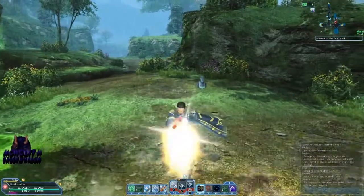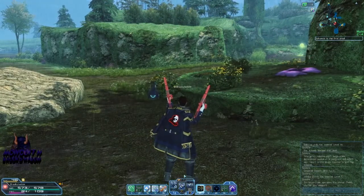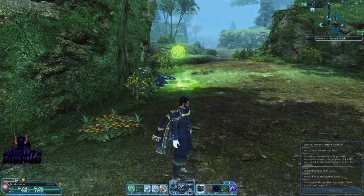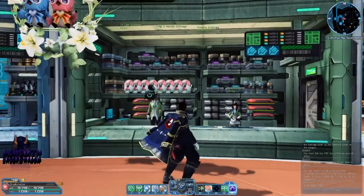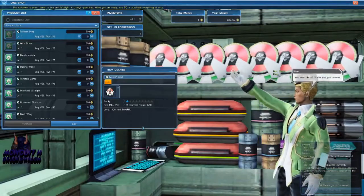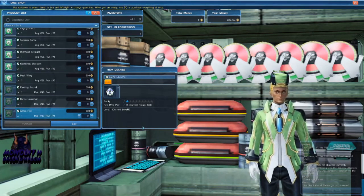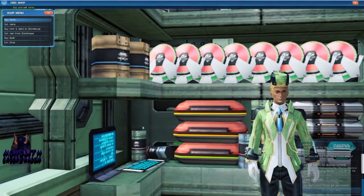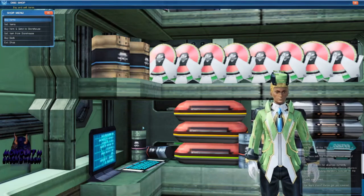So that is the basic rundown of photon arts. I did say that you can also purchase them inside the game — and I don't mean with real money. You go to the shopping center and you can purchase them there. Once inside the shopping center, take a right and you can see them stacked right there. This gentleman will give you the most basic photon arts to start off with. It's actually not a bad idea to come here when you get your first class and just grab a few photon arts so you can get through your first mission easily instead of being stuck with just your basic attack and one skill.